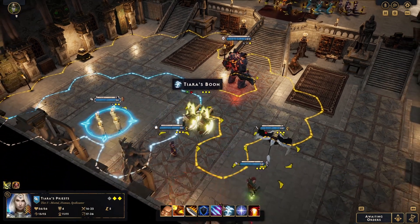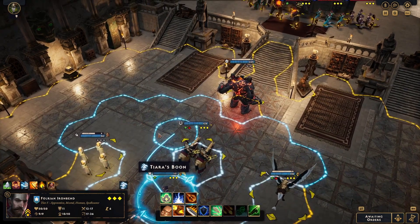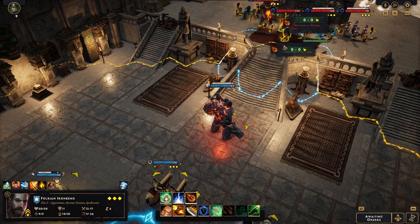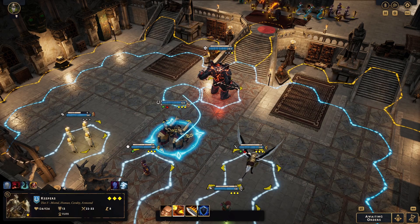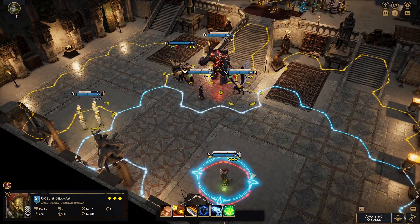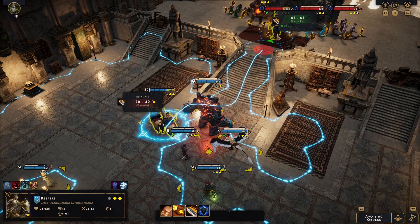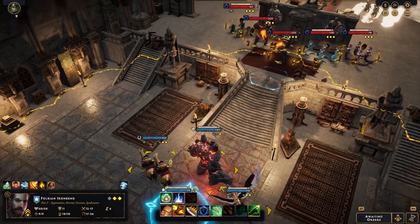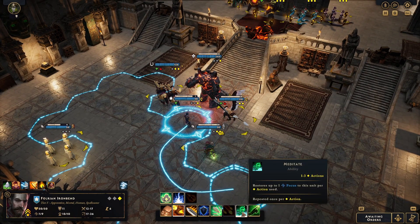All right, let's put these on these guys and start getting some hits off. Actually you can probably get honor because you need to be - that's zero to them, interesting. Zero damage - that could be slightly problematic. Hopefully melee damage does something to them. It does, actually does quite a bit. But that is the charge - they're going to be pretty hard to kill. Lightning might do damage to them. We could put a block in the way. See what they do - restore up to one focus to this unit, repeat once per action.